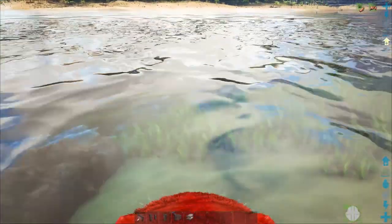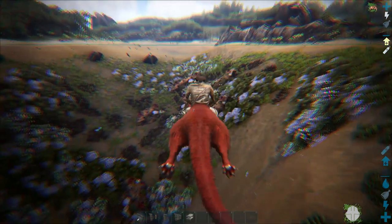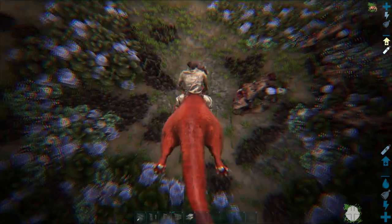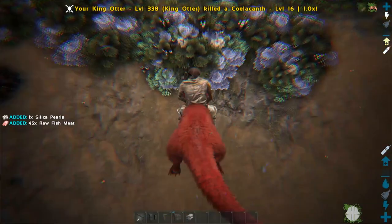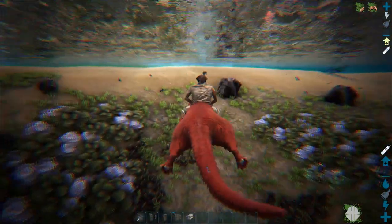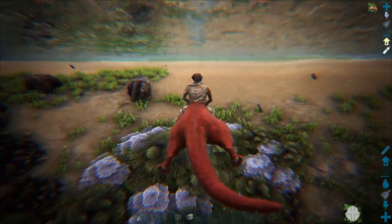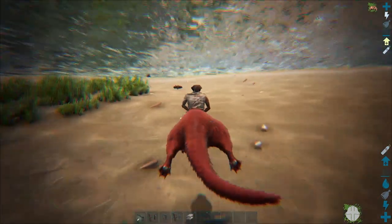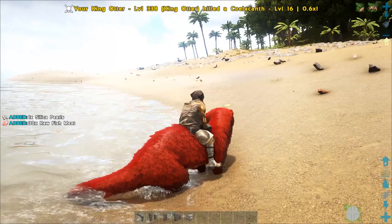The guy who made this rideable otter mod also made the breedable griffin mod way back in the day, so I'm hoping he's going to make the breedable phoenix as well — that would be amazing. It does 513 damage to a fish — that's pretty intense. That's a super otter. Why do I keep saying beaver? It's an otter — otter, you stupid stupid man.